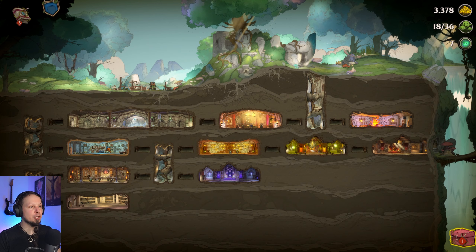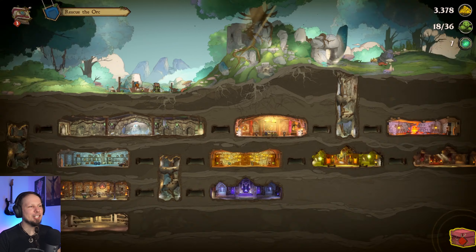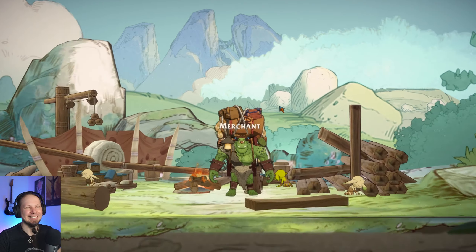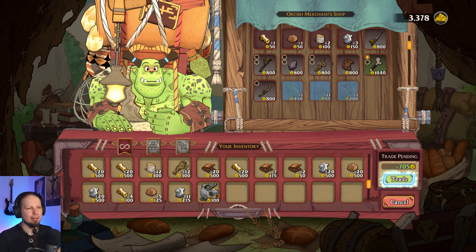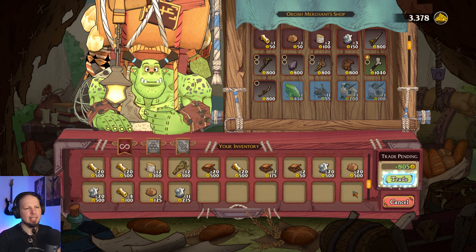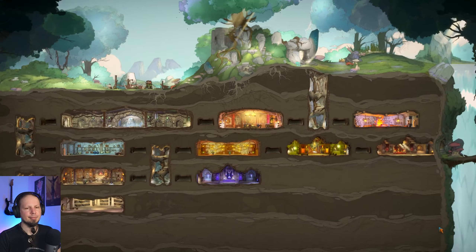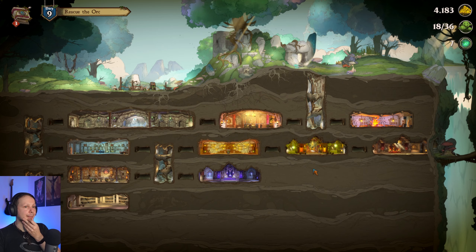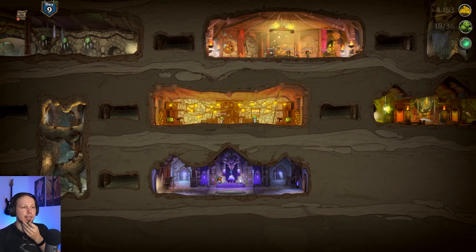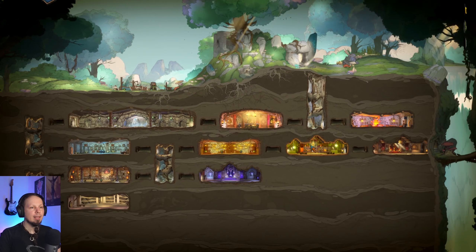Larder is full — we should probably also upgrade that thing, but we should sell. I know. Seems like we had some slots left. A fair trade. Okay, let's get the barbell. Alrighty then — so where do we go from here? I kind of want to get my shamans upgraded as well, but we need more wood and we need more fiber. Gotcha, gotcha. Yeah.